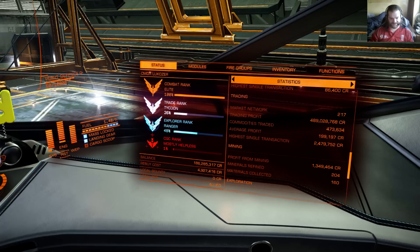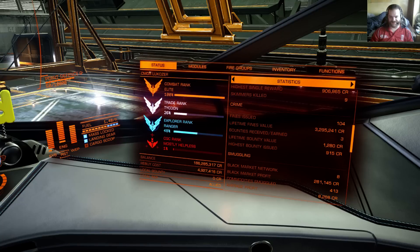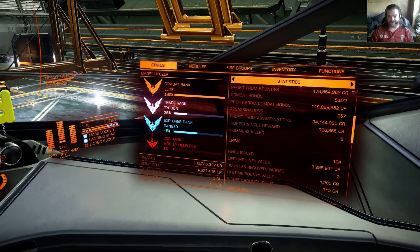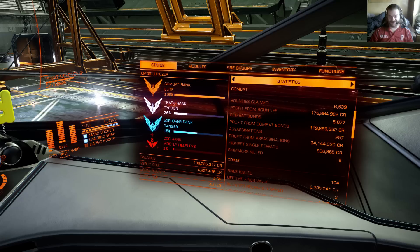Explorer rank is at 48%. Crime has changed - I think I got another fine because of a security ship flying into me, and I get the fine for it. In combat, Skimmer kills have gone up to 9; I think it was at 0 in the last video. Combat claim has gone up a little as you've just seen - now at 6,539.